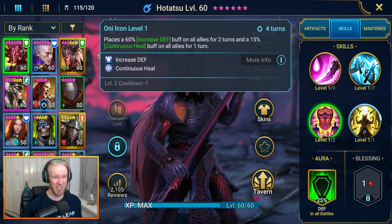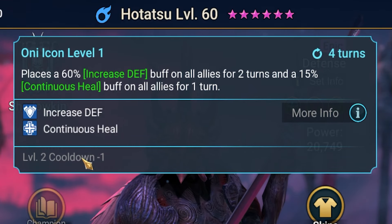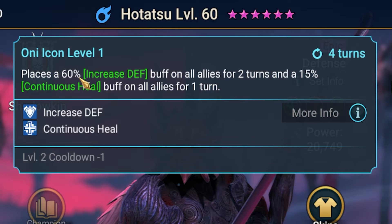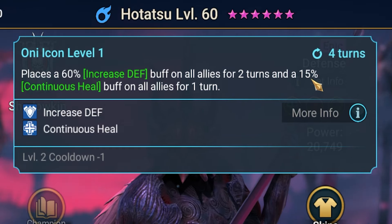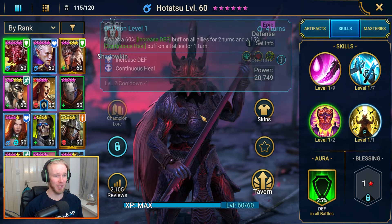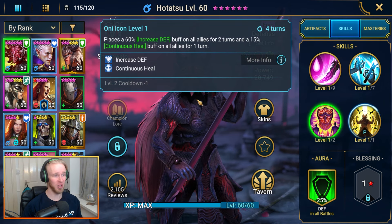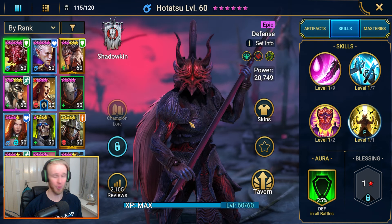His A3 as well — one skill book to crank down the cooldown to a three-turn cooldown, 60% increased defense buff on all allies and a 15% continuous heal buff, albeit only for one turn. But this skill just does a lot on a relatively low cooldown. And again, like most of his skills, this A3 is just kind of good into everything — and that is why I feel Hitatsu is so underrated.